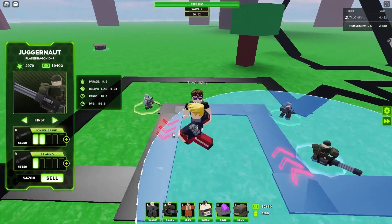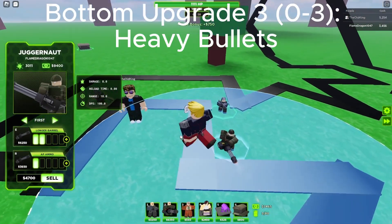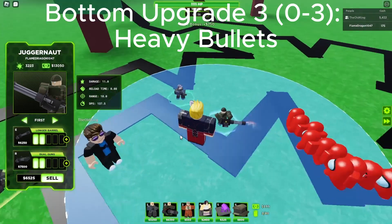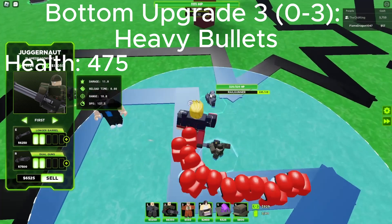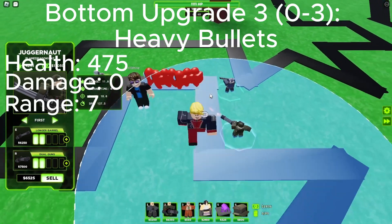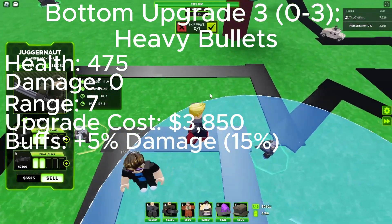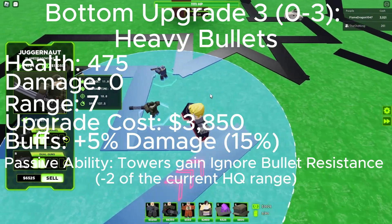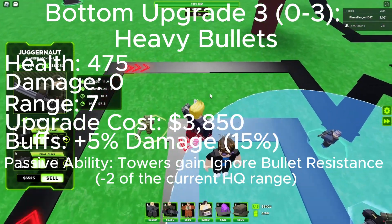Next up is upgrade 3, Heavy Bullets. It gains a garage on the left side — the garage door is open, and John is near a box of crates. The garage gets red stripes also. Health is 475, damage is 0, range is 7, upgrade cost is 3,850, buffs is plus 5% damage, 15% total, and gains a passive ability within minus 2 of the current range that makes towers gain ignore bullet resistance.